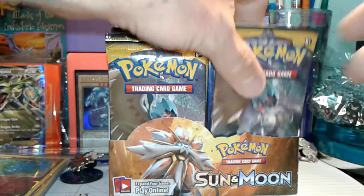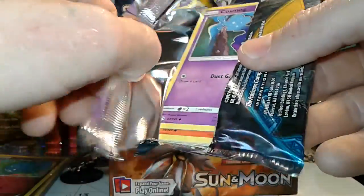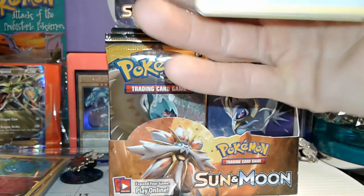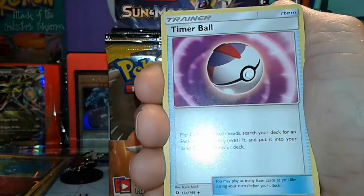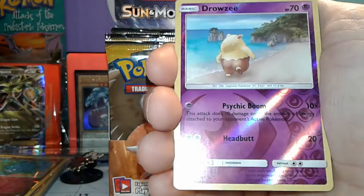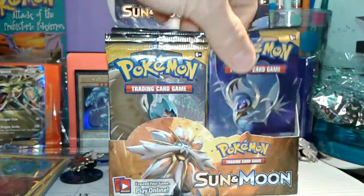Next pack — Decidueye art. Water energy, Crabrawler, Pincer, Timer Ball, Cosmog, Litten, Psyduck, Bounsweet, Lilipup — the reverse is a Drowzee common and the rare is a Crabominable. Okay, so that's three dead packs so far.